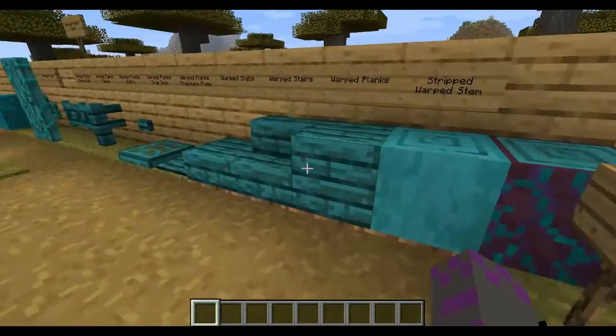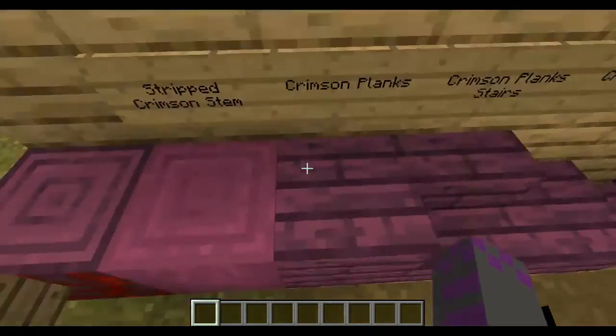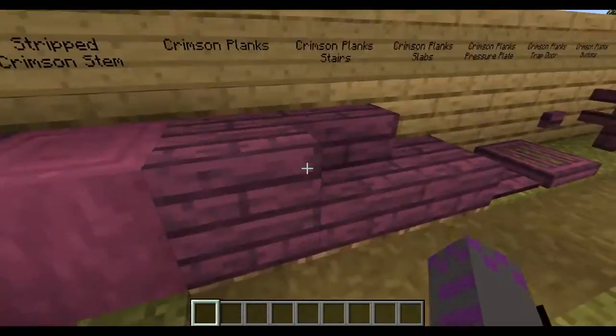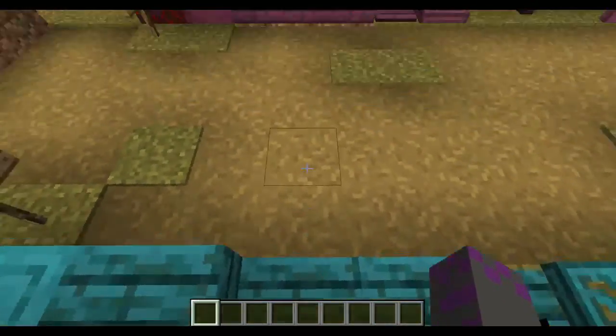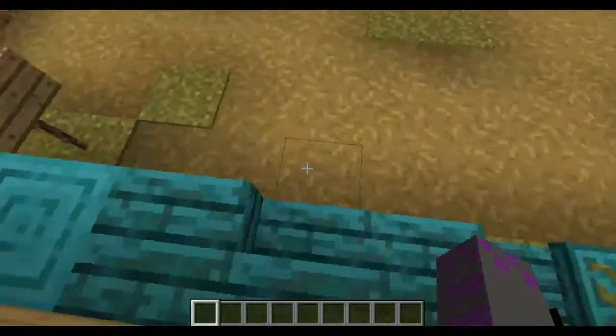Then we have the Crimson and Warped Planks — new planks! I love planks. It is one of the most commonly used floor materials in the Nether Village server, so it'll be nice seeing these and we will probably be putting them to quite good use. I actually really like the look of the stairs — pretty much all of this I like.